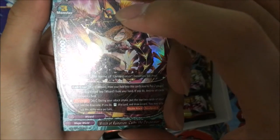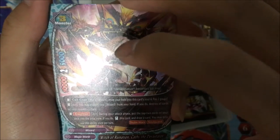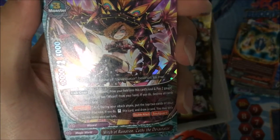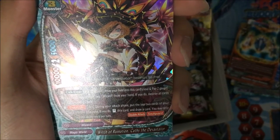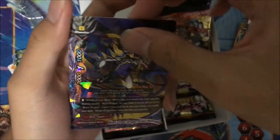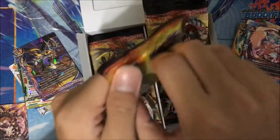We got a parallel foil. During your attack phase, mill 2 cards and stand this card and draw a card. Basically triple attack, and it has soul guard, solid stats.